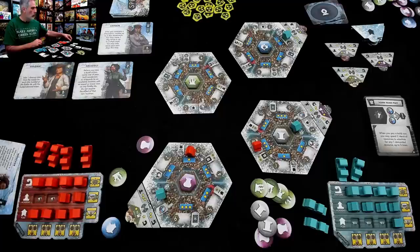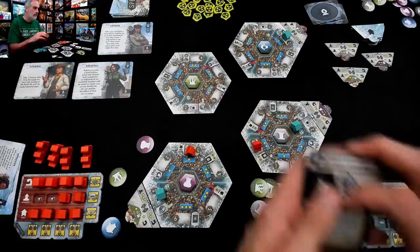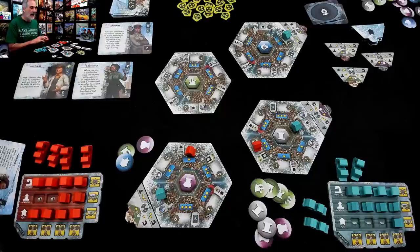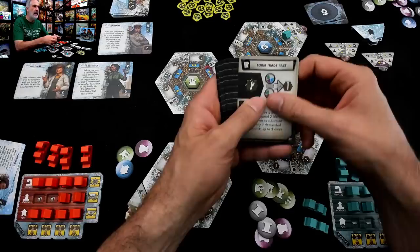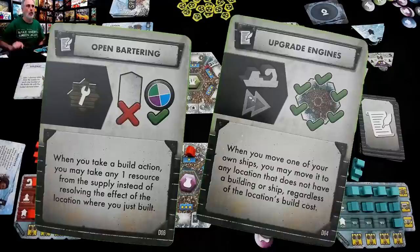What I care about even more is this other little icon that says 'Change the Decree.' I don't have any pairs anymore, and Jen hasn't made use of the Decree at all yet. This is why I wanted to rush over here — I used it quite a bit to good effect. The pact is gone. I draw two and pick a new law of the land: it'll be a time for open bartering, or upgraded engines — both very, very cool.